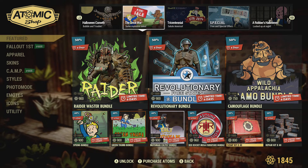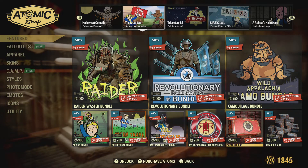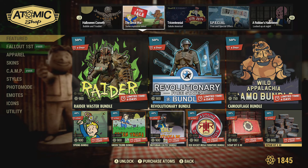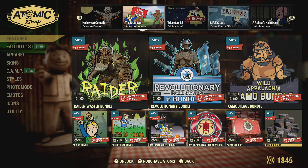There are scrap kits on sale - it looks like down from 1000 to 800 atoms, so about 20% off. You get 40 scrap kits. And then there are also repair kits, which also look like they're on sale.